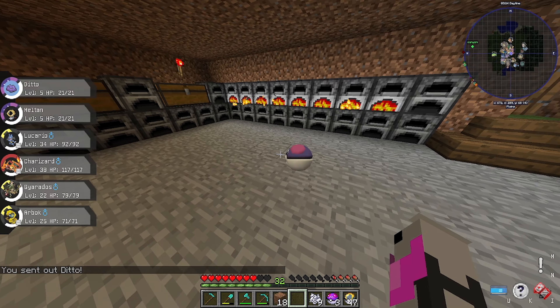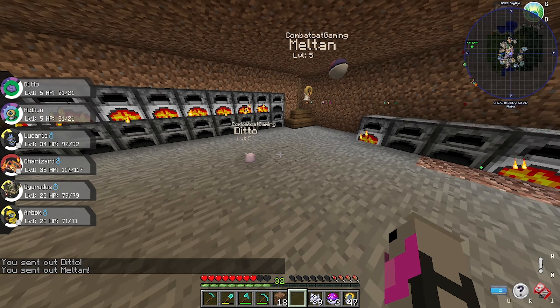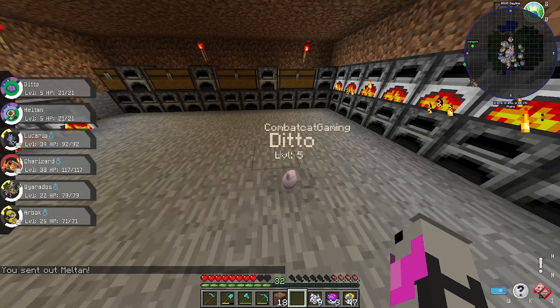Alright, so here's our Ditto, and here's our Meltan. I think they all come out at level 5. Where's Meltan going? Come back! Say hello.